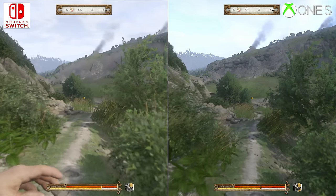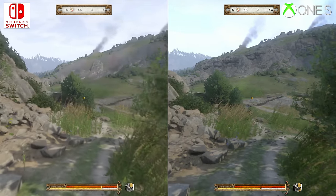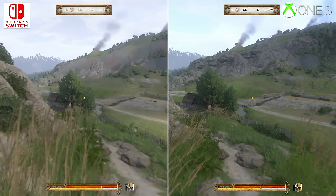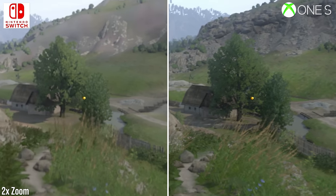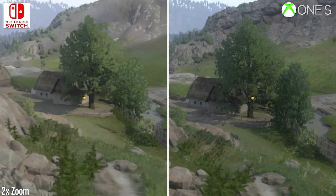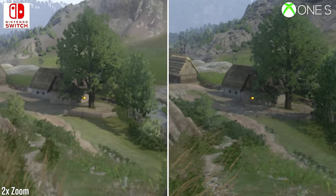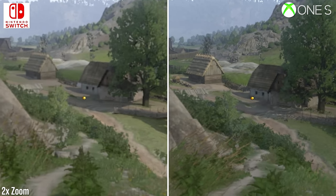However, the cutbacks are clear as well, with draw distances being the first main issue on Switch. There's simply more pop-in of shadow maps, grass, foliage, and geometric elements during any quick movement. Notice how all of these elements pop into view as we run down this hill, at a range much closer to the player than Xbox One. It's perhaps inevitable given the power difference between them, though to an extent the low resolution on Switch does help mask the resulting pop-in.